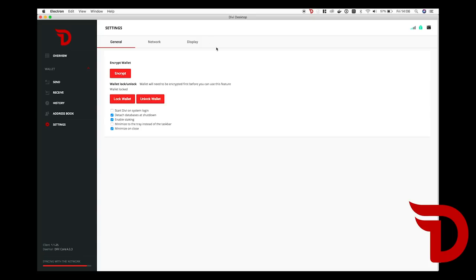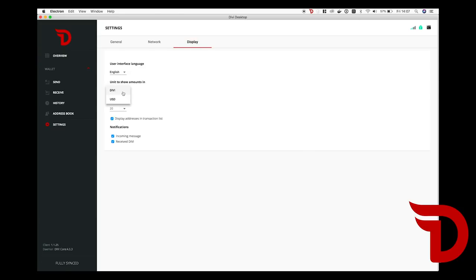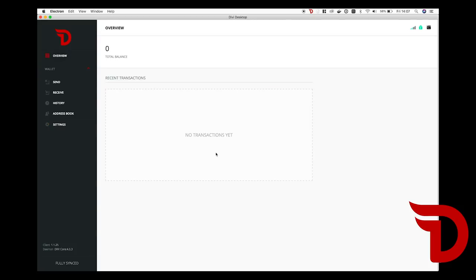I wanted to show you the settings pane as well. The settings has been overhauled completely — it looks a lot nicer already. We're still going to make some improvements. You can see here you can encrypt the wallet, which it already is. You can lock or unlock the wallet, and there are some startup options. You can go over to the network tab and easily switch to the test net or main net. We'll also be able to show your Divi balances in USD or Divi, and we'll be adding all of the currencies of the world as we move forward. You can even change your notification settings — so when you get new Divi or if you win a lottery block, that will all be modifiable. We're not just adding a button and shoving stuff out — we're going in and trying to make the user experience a lot better for even beginner users.